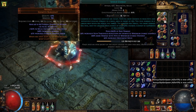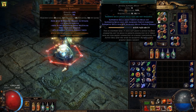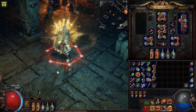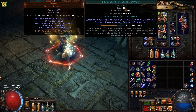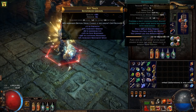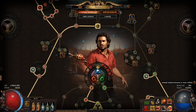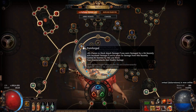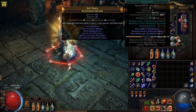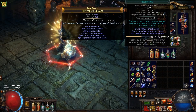My movement skill is Shield Charge, supported by Fortify for protection when charging into enemies, Faster Attacks, and Power Charge on Critical Strike — so when I crit someone with Shield Charge I have a good chance of getting a power charge, which increases my damage a lot. I also have a Reckoning setup because counterattacks do a lot of damage — especially as a Gladiator with Painforged, which doubles the damage of counterattacks. Reckoning is also supported by Power Charge on Critical Strike.